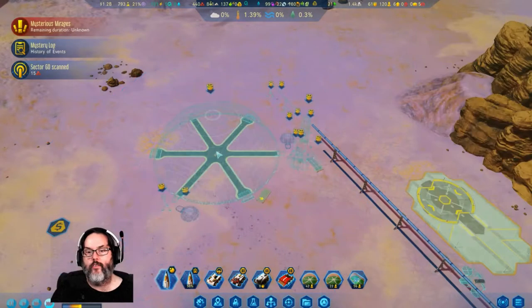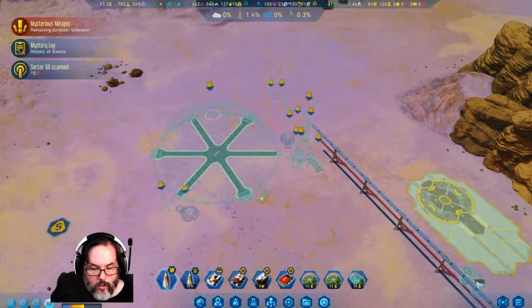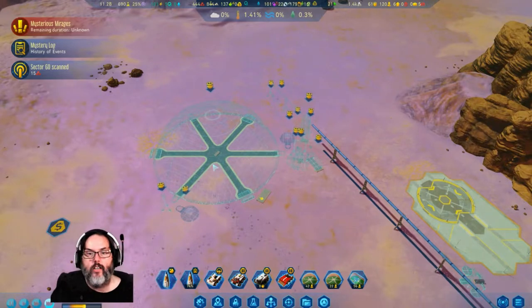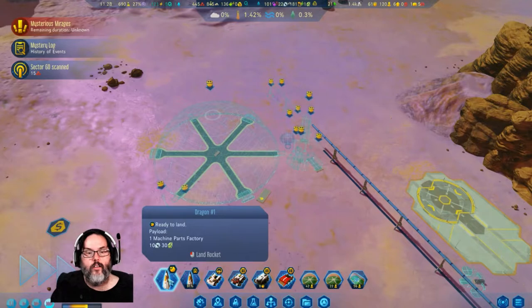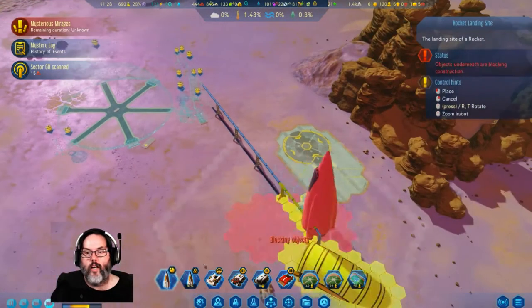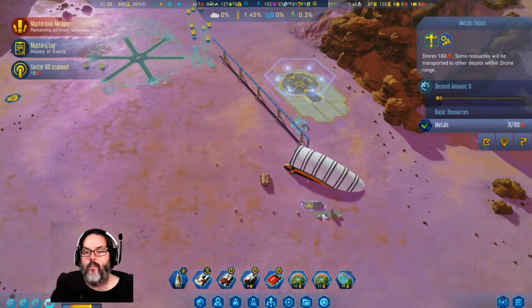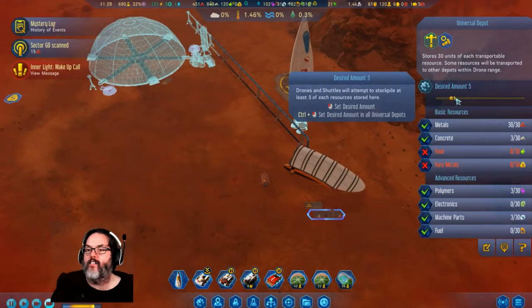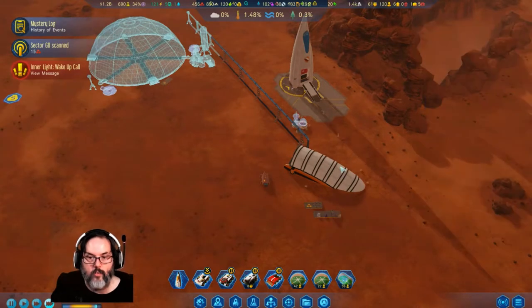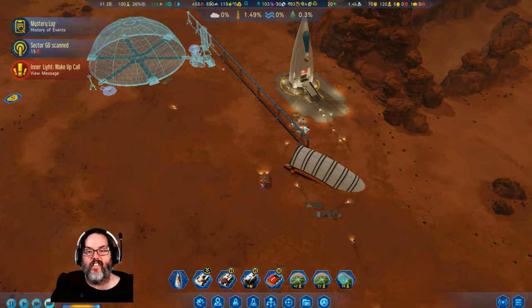We're going to have a drone hub right here. And then that gets us to here. I'm going to drop that right here, and then I want to allow fuel out here and I would like 10 of everything. All right, that gets that set up — excellent.